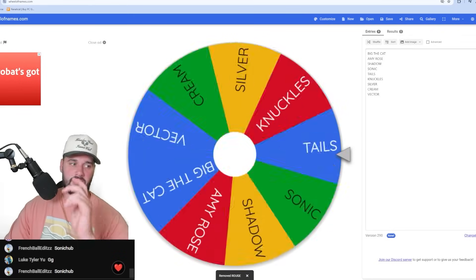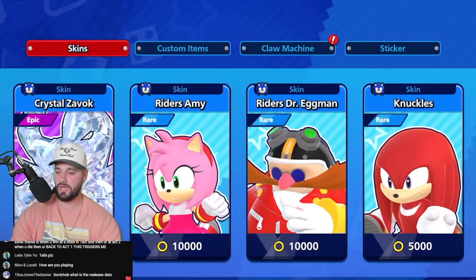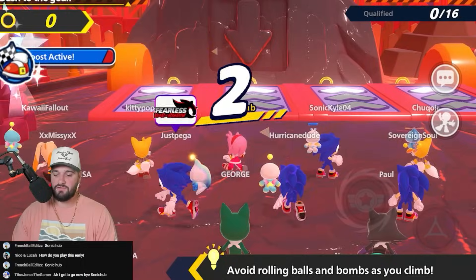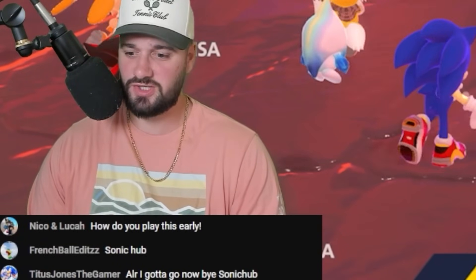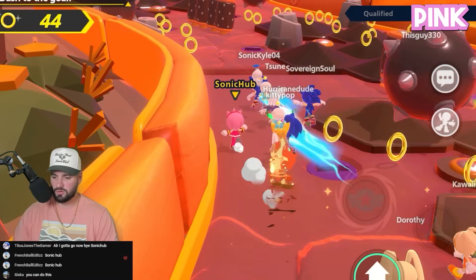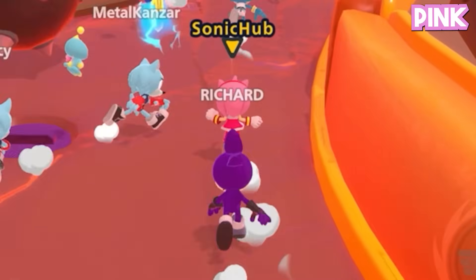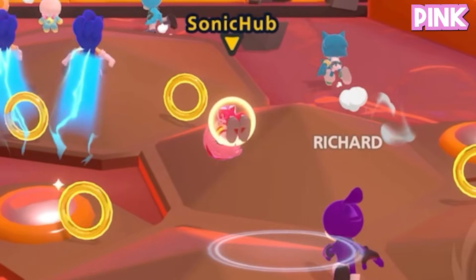Let's spin the wheel again. The next character is Amy Rose, so now we can't touch pink. There's no normal Amy, so we have to buy Riders Amy for 10,000 rings. I feel like we have a lot fewer restrictions now that we can't touch the color pink. I think the little balls that come down are pink though. Let's go around these guys — we can literally just zip through this without any problems.